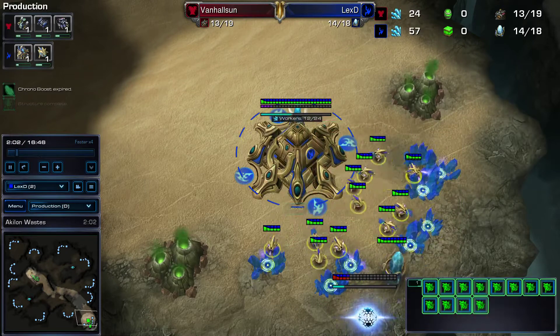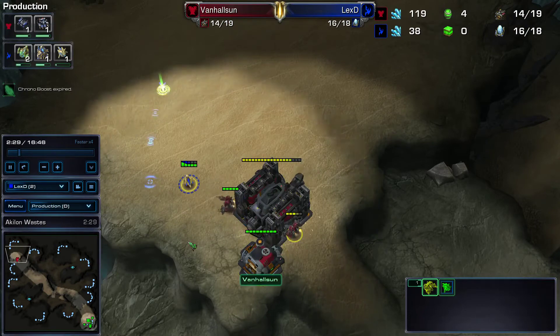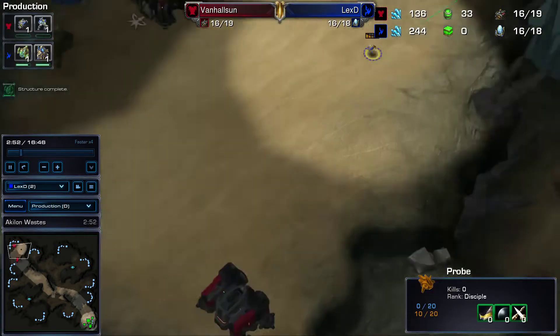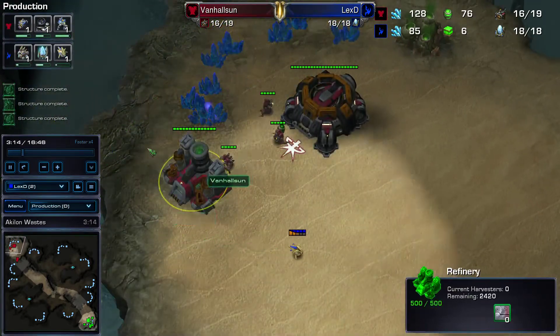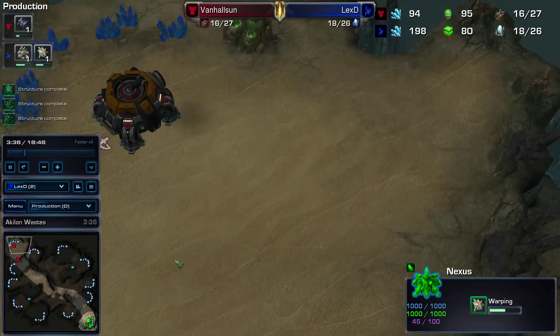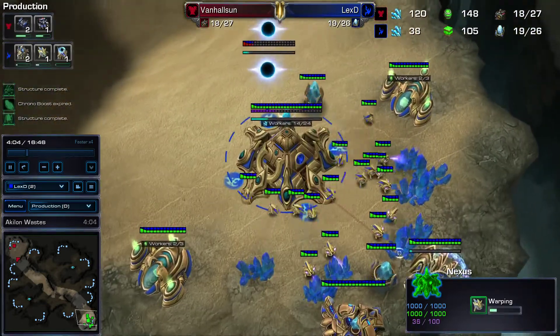I tend to go 13, but that's just a preference thing. You can get in here and harass a little bit, which forces them to pull another SCV. So you come out, you see the gas, and that's kind of a key turning point for what his options are. Because by him going gas, that means he's probably going to be teching up fairly quickly.